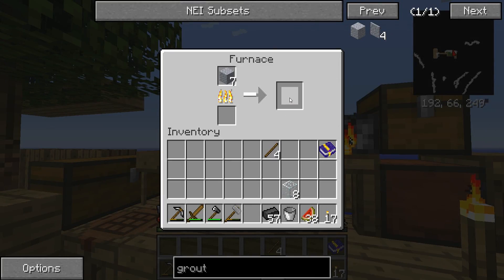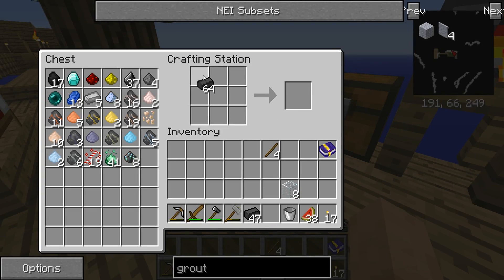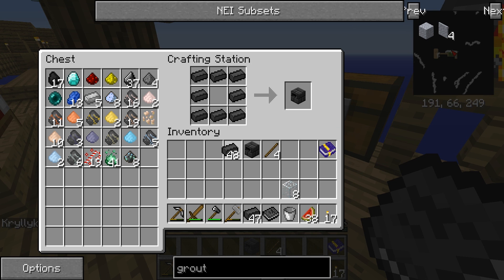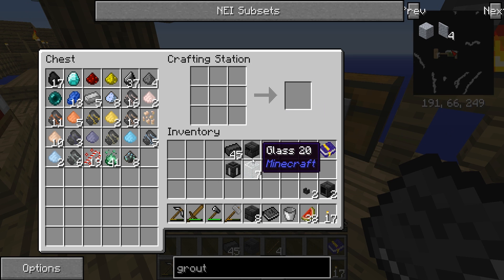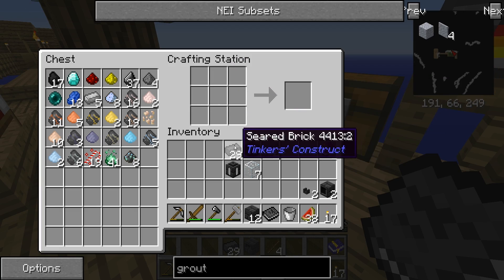We're back — I've got quite a bit of seared brick. For the smeltery we need a controller, a seared tank — that's the same but with a piece of glass — and at least one drain. I'm going to make two drains and two faucets.